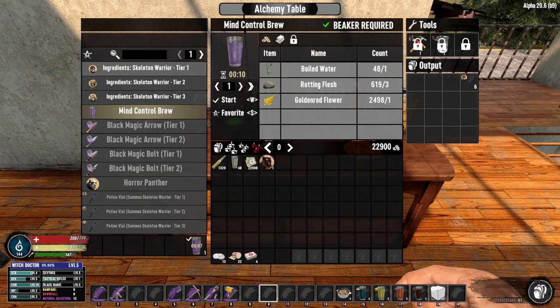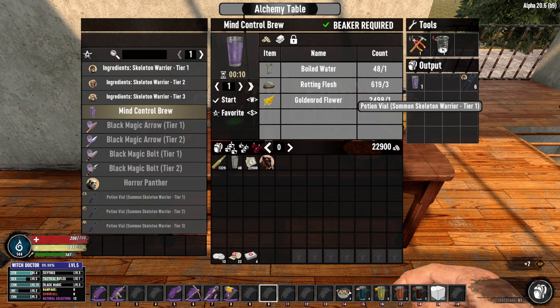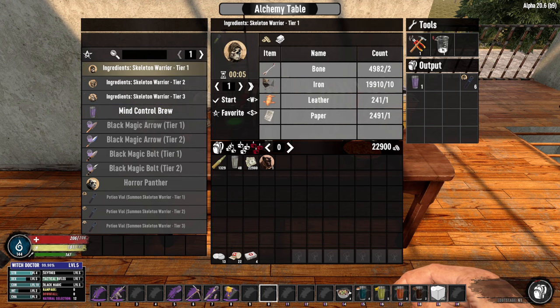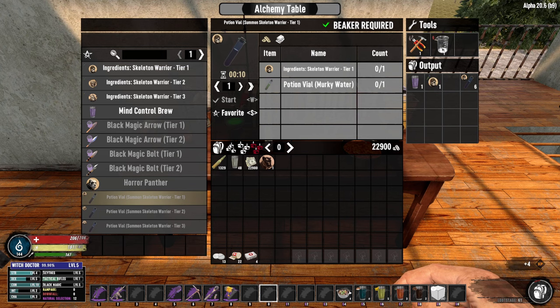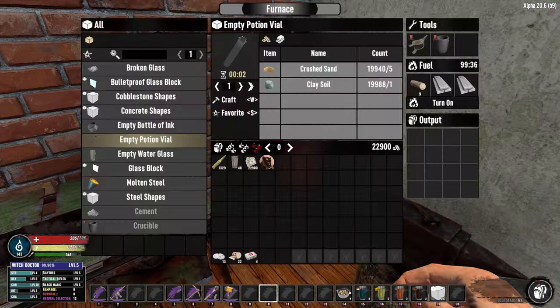The potions are the way you would summon a temporary skeleton to help fight for you. I've got six crafted here, but I want to take you through the steps for crafting another. So let's go through the ingredients that are the first step for the potion. Once you want to make a potion, you use some of the ingredients with a vial filled with murky water. The vials you can make within the furnace.